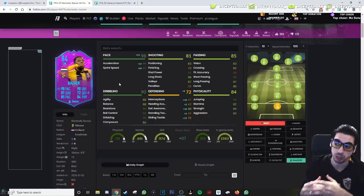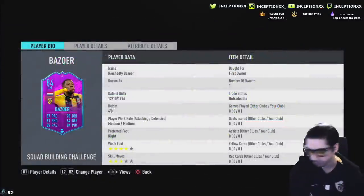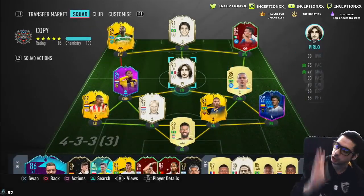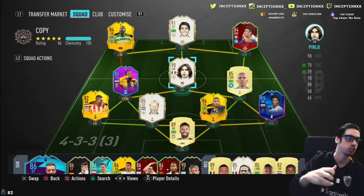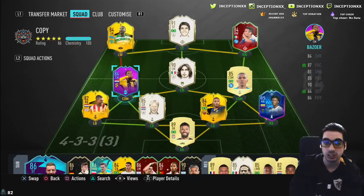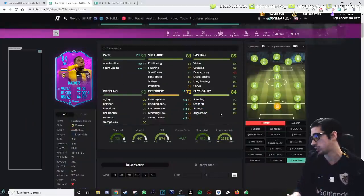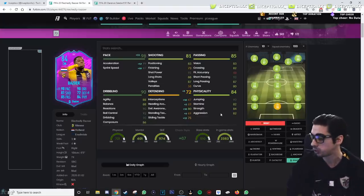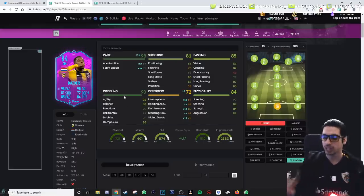I definitely need to try different chemistry styles to see which one I prefer. He'll be playing in the CDM position, so I'll show you guys how he's lined up. We have a nice 4-3-3 setup here. He'll be next to Alon's card, which is a good test of what that six-foot physical presence is like. His physical stats are very good, and the defensive boost from the shadow card could be very beneficial — he can also dribble quickly for a six-foot player.